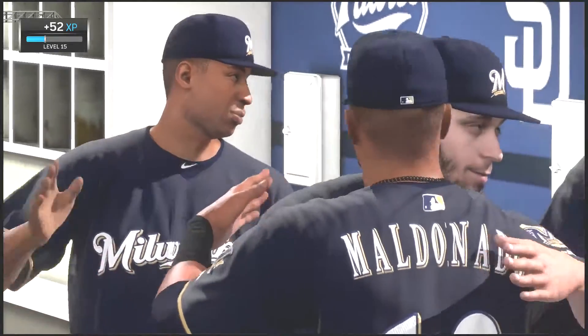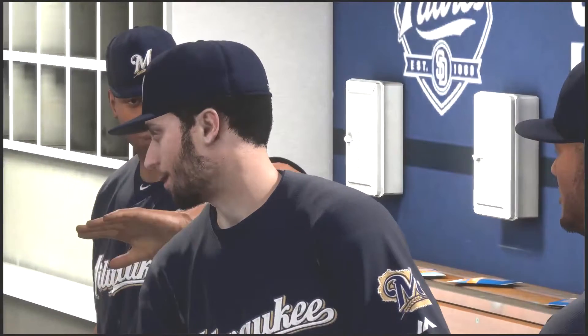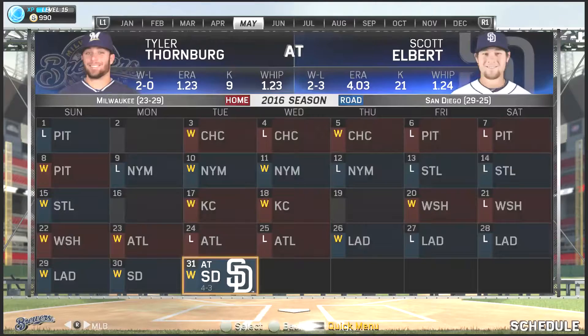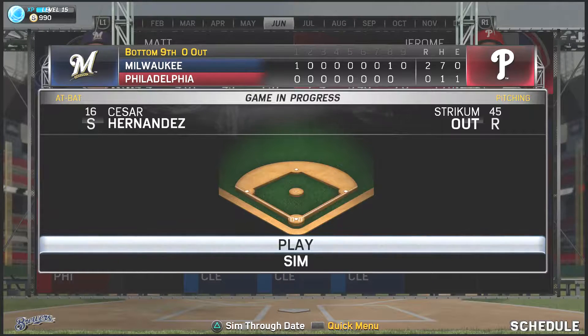He's not used to giving up runs, but he still comes away with the save as the Milwaukee Brewers win 4-3. He gets his first Major League strikeout and a save, picking up 212 points despite giving up that triple and the run. His ERA floats up to 4.50 because he's only pitched two innings so far, but he's going to have to get used to giving up runs here in the majors - it's much different hitting.